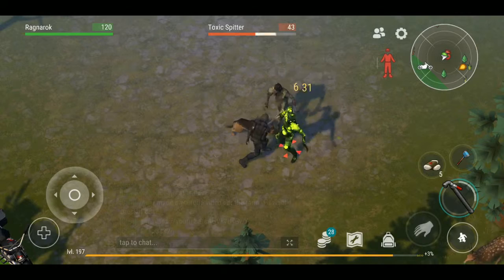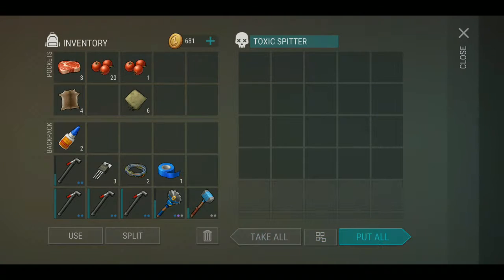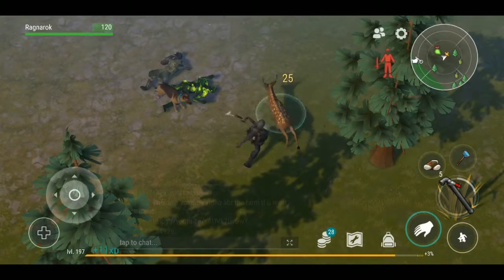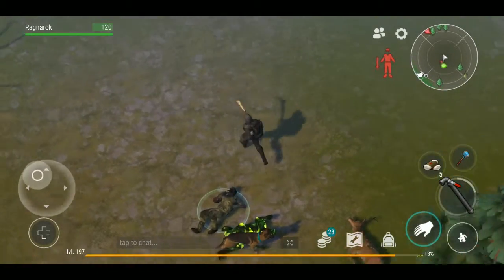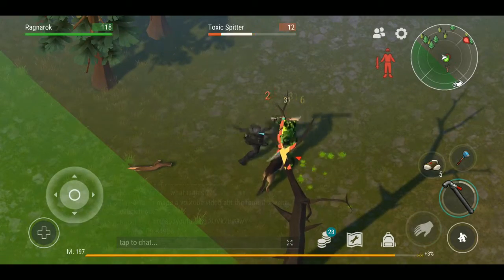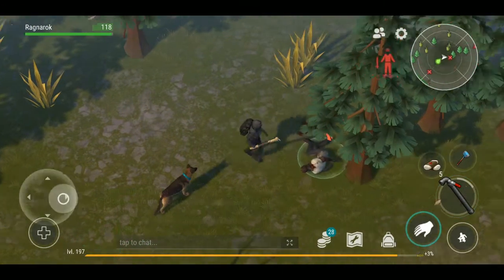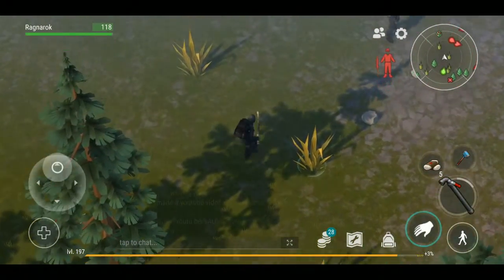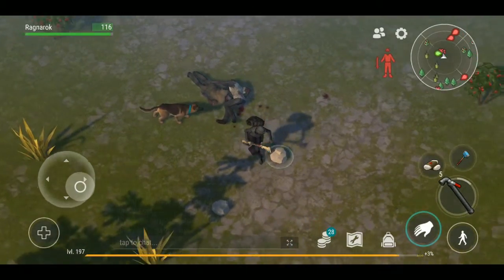There you go - see those? Toxic spitters. Watch out when they do that spit attack - it can get you all sticky and dirty to a point where you're going to start smelling, and if you start smelling then basically you can't sneak up on zombies. Your weapons do more damage when you sneak up on zombies. Usually my weapon does around 31 on a regular attack and I think it has 94 on a sneak attack.